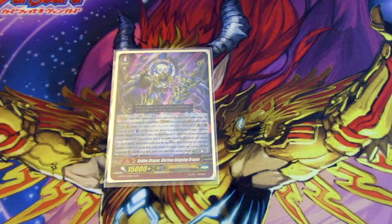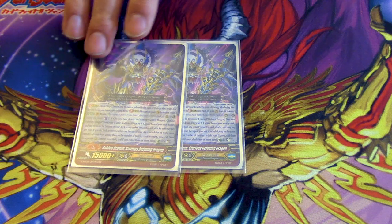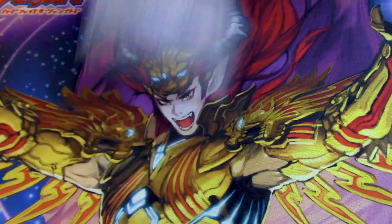Glorious Reigning — because Excel markers are stupid and you just get a bunch of them in this deck. When it attacks, count plus one, flip itself, look at top seven, call equal to the number of face-up G-units you have. This helps push for game, and if you call three or more, it countercharges and soul charges, so it repays its cost. You can multi-attack with G-units for lethal situations.